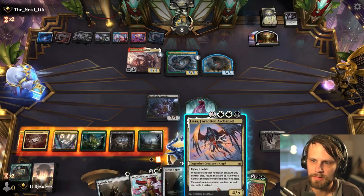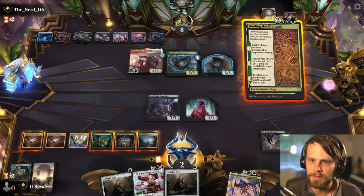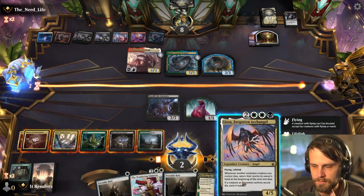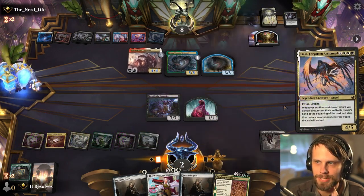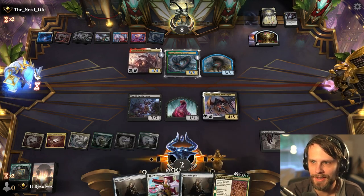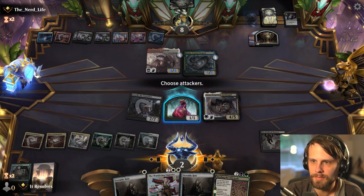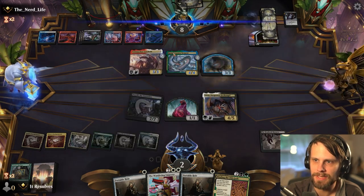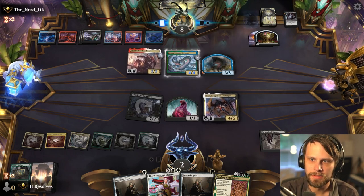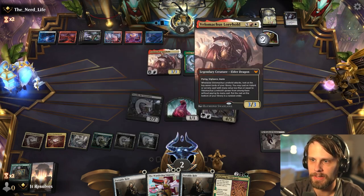We can't do Portable Hole plus Lisa — we need the two white, that's the trick. I think we just have to do this because otherwise we're just dead. We're pretty dead either way honestly. They just tap Lisa down — no attacks. I'm kind of surprised they did it there; I feel like they should have waited. Now they get to tap Lisa down again and then just get in for three and win.